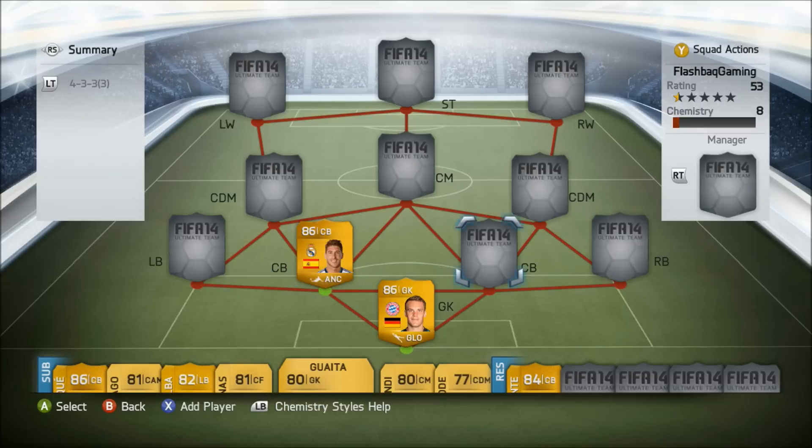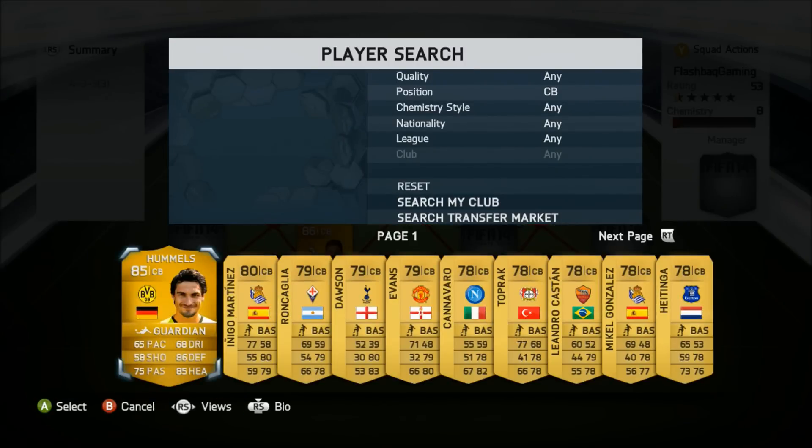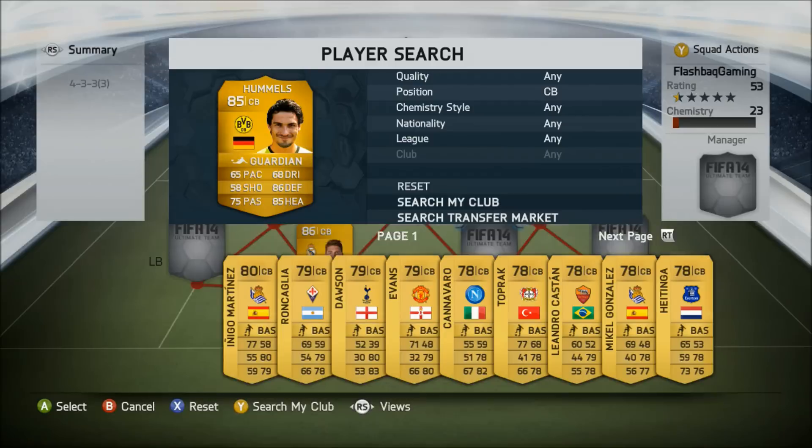If you're thinking of getting him he's roughly around 40k. Next to him in the centre back position I've chosen the highest rated centre back in the Bundesliga which is Hummels. He has 65 pace which is quite disappointing but he does have that amazing 86 defending.